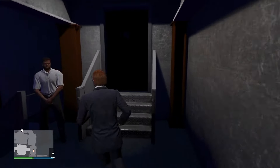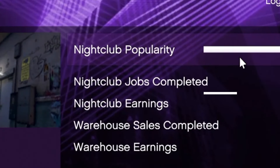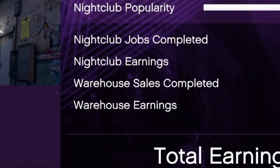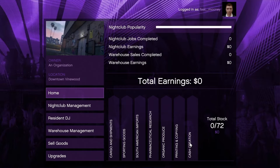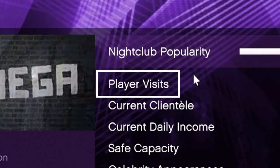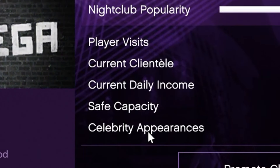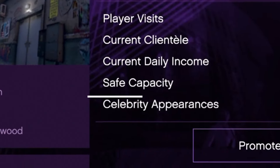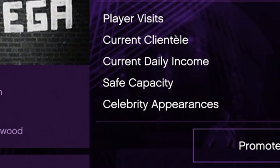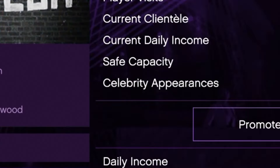Once you've finished that, you can access your nightclub and run the business. Head over to the computer - here you have the home page where you can view your nightclub popularity, nightclub jobs completed, earnings, warehouse sales completed, and warehouse earnings, plus total earnings and total stock. In nightclub management you can view player visits, your daily income from NPCs coming in and buying drinks, your safe capacity where that money goes, and celebrity appearances where a celebrity might come in and you can do a mission or earn some extra money.